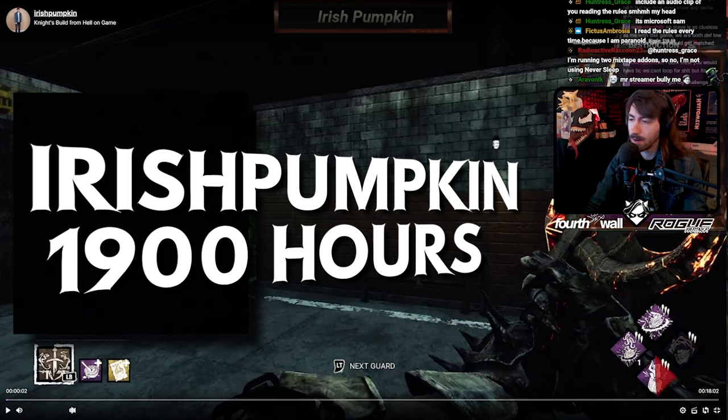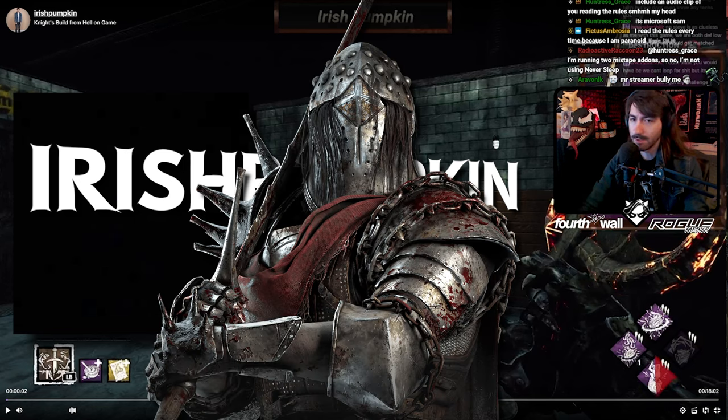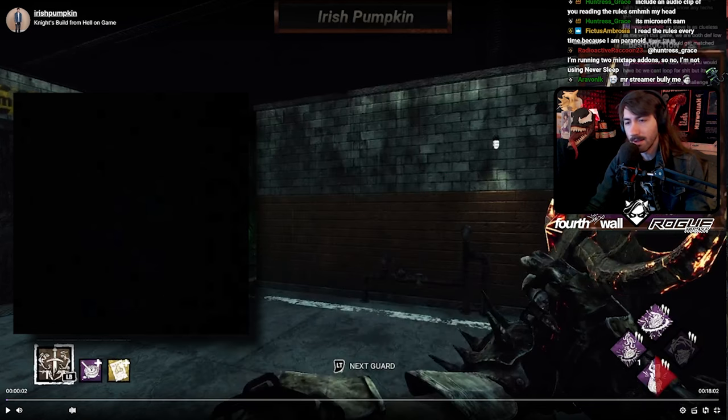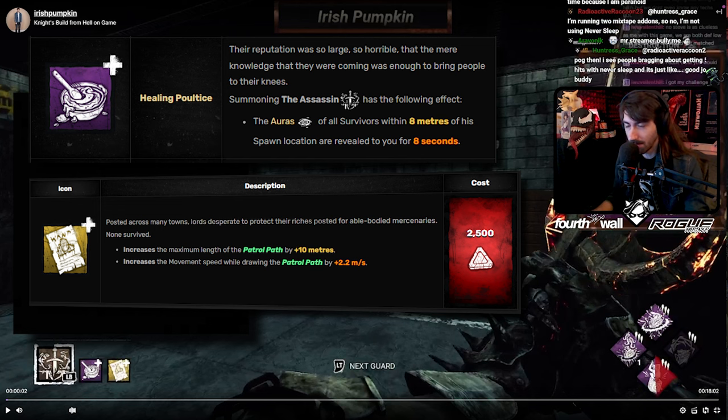Usually you play Rush killers like Blight, Oni, and Wesker, but you're on Knight today, which is kind of a switch-up for your usual playstyle. Knight recently got an update that helped him in some ways and brought him down a lot in others. Generally he's kind of a middle-of-the-pack killer, nothing too super strong. Your add-ons are usually the aura add-on, which doesn't really narrow it down because almost all of his purples became aura add-ons.